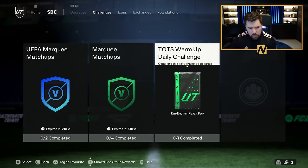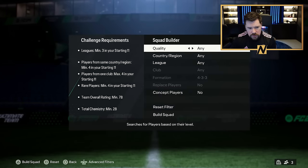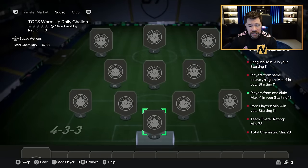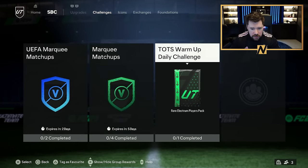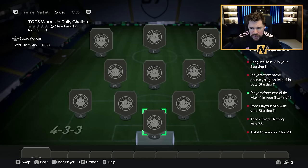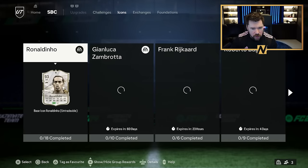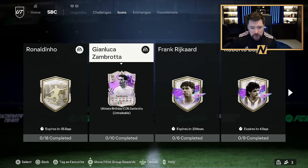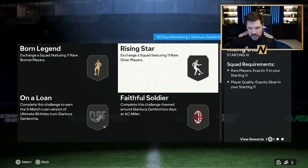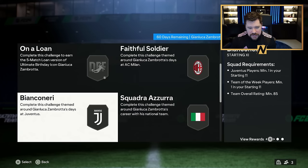Team of the Season warm-up daily challenge — this is a proper challenge, not the bronze player one. It's for a rare election players pack once per day. Always worth putting your untradeables in there to get a tradable rare election players pack. Requires 28 chemistry, 78 rating, four rares, four from the same club maximum, four from the same country minimum and a minimum of three leagues. We've got Zambrotta's foot birthday icon in there — only 10 segments: a bronze, a silver, an 82, an 83 with an inform, an 85 and 86 both with informs, an 87 and 88 both with informs and two 89s.